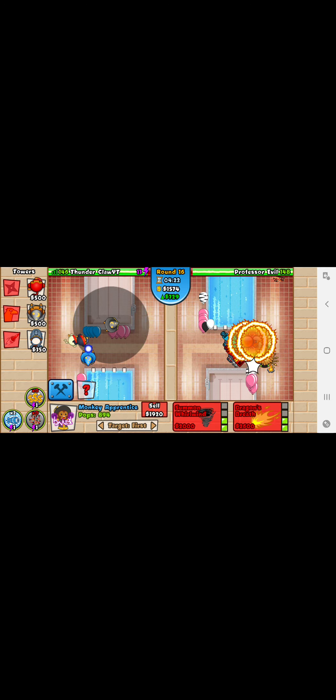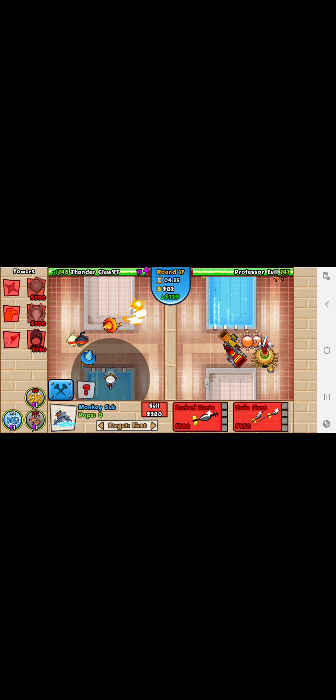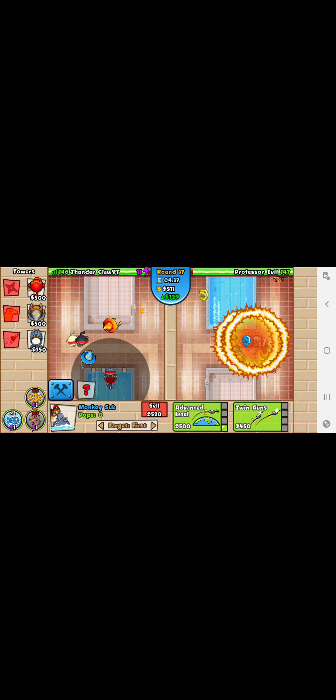This flash bomb will be great against this rush. We defended that rush pretty well. We are going to want to get up dragon's breath on this one — very important, because we want to leak as little lives as possible. But it's okay if we leak some lives. We're going to get advanced intel.